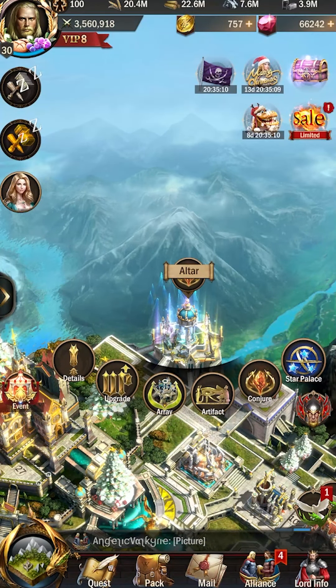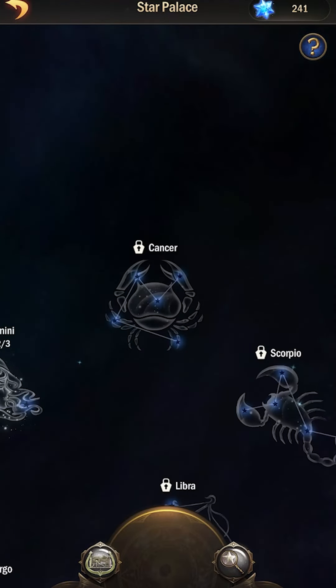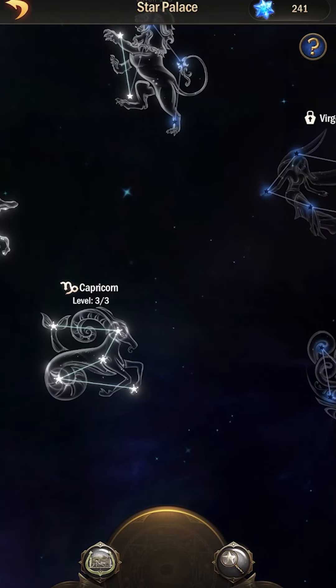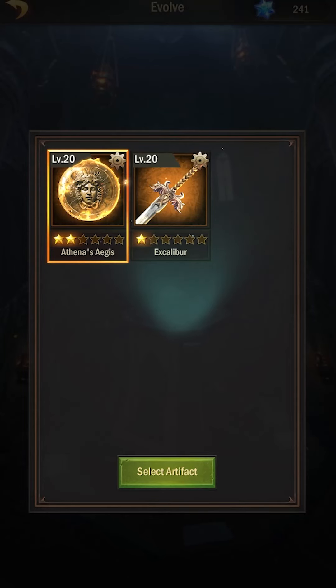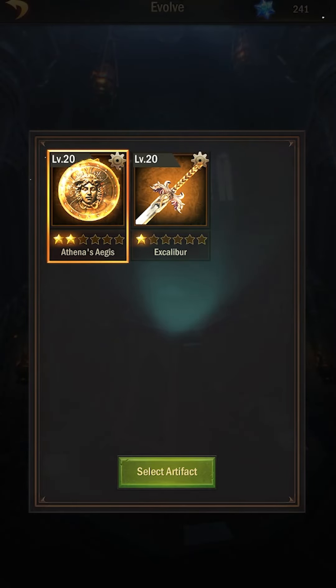Your artifact is also linked to your star palace, which is why you have all of these constellations. Inside of these, when you upgrade them, you will be able to go to your artifact. When you select the artifact, if it's upgraded far enough — like this says, it needs to be level 20 or a three star or higher. Obviously I'm not a three star, I'm only two star.